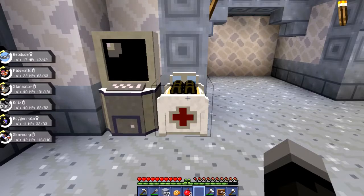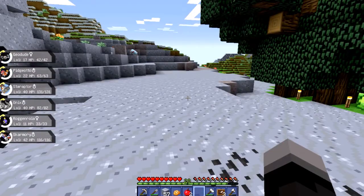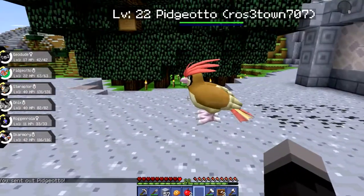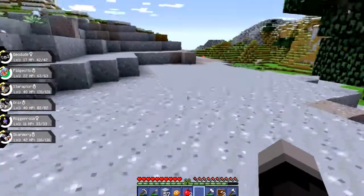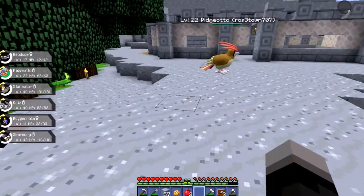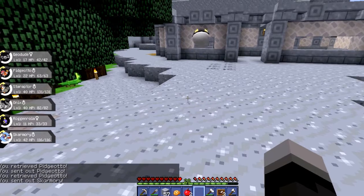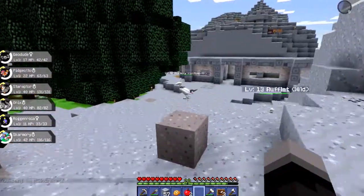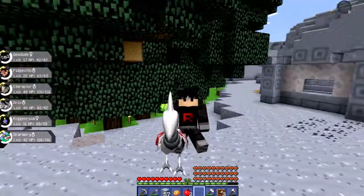Before I go — I captured a Pidgeotto and a Skarmory. I got this Pidgeotto because it was really big and I want to level it up so I can use it to fly. As a Pidgeotto I can't use it to fly yet which is a bit weird since it's still a bird. I also caught a Skarmory — there's a bunch of them around here but I wanted a big one, especially if I'm going to use it to fly and get around. The Skarmory you can actually ride, which is pretty cool.